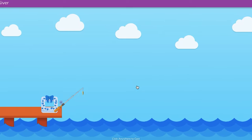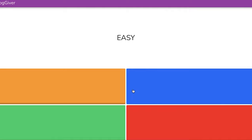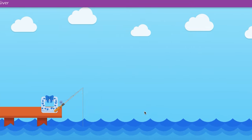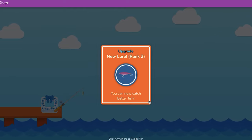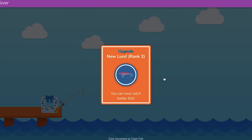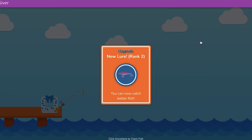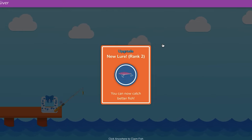I'm just going to click here and show you where the lures are because the lures are going to be really, really important. Around six or seven questions, you're going to get a rank two lure. You're going to get upgraded, get better fish, and have better chances to get distractions. Better fish means more poundage, and more poundage means you're going to win because the higher the poundage means you have the biggest fish. That makes sense.